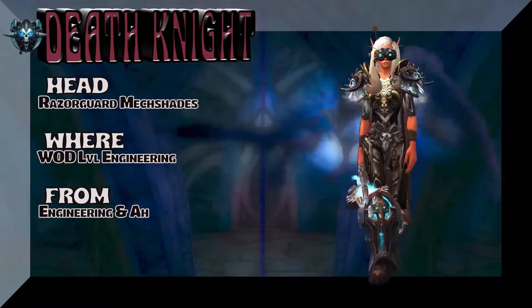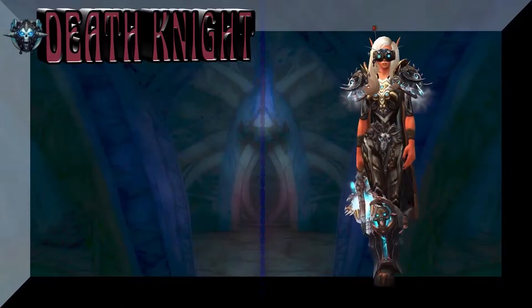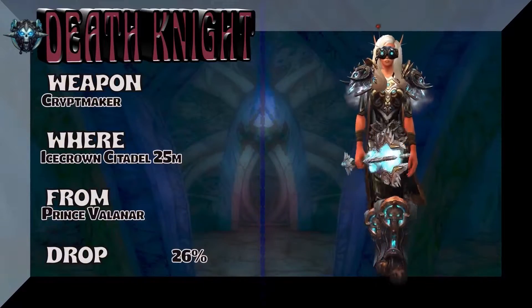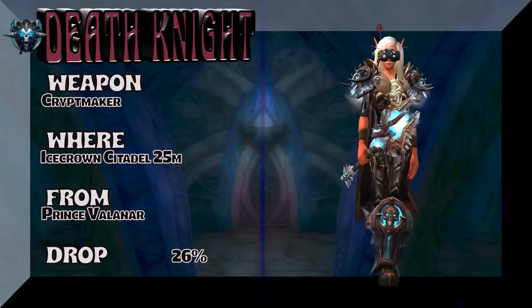Or of course to build with the Thorian Cloak. For the head — Engineering, Wrath level — get those blue goggles. And the weapon is the Crypt Maker, a two-handed mace from Icecrown Citadel 25-Man.